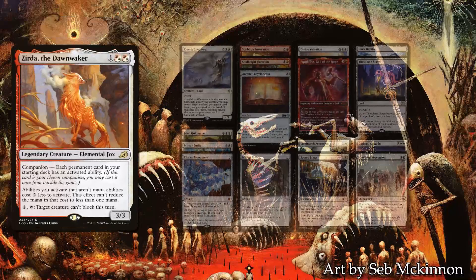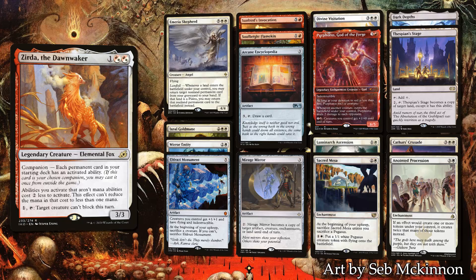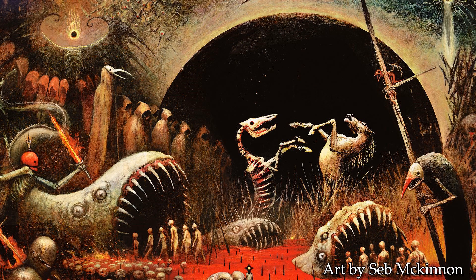I will be playing Zerda the Dawn Waker. This deck is looking to use Zerda's Redaction to activate a lot of artifacts and enchantments to draw, equip, or more importantly create a lot of tokens, eventually closing the game with burn from Purphoros or combat damage.